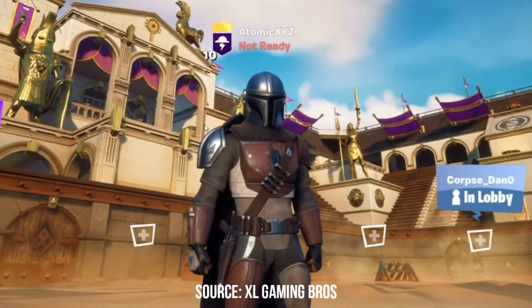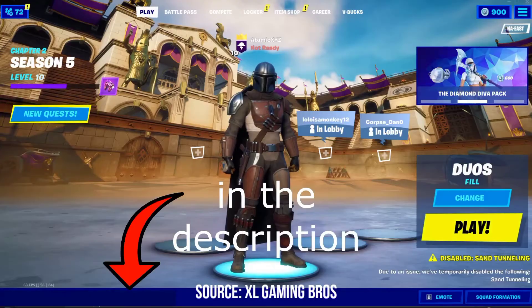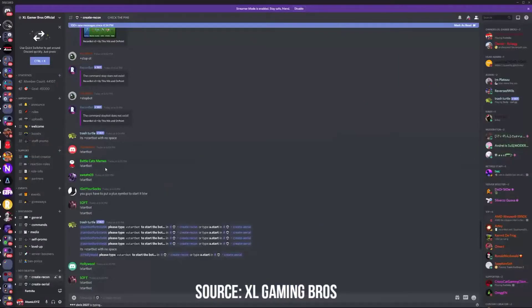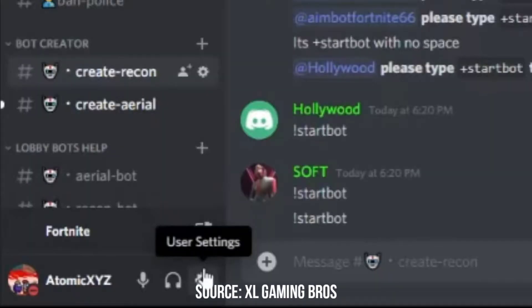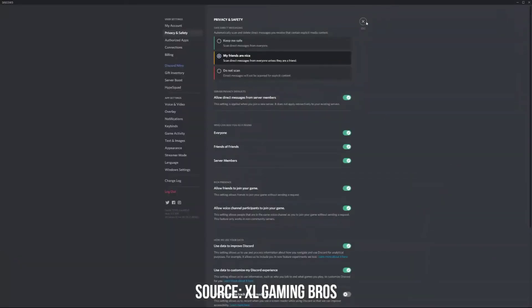Once you've done that, head on into the Discord - the link will be in the description. Once you're inside the Discord server, head into the channel called 'create-recon' on the left side under Bot Creator. This will allow you to type a command and create a bot. Before you do that, make sure you go into your settings, go to Privacy and Safety, and make sure your DMs are on, otherwise this will not work.